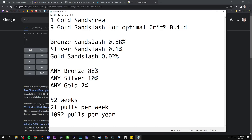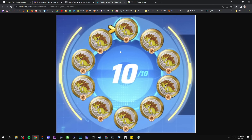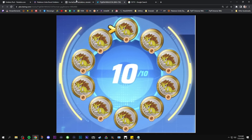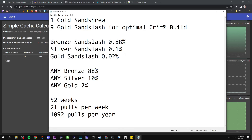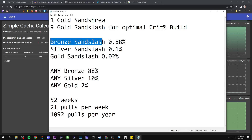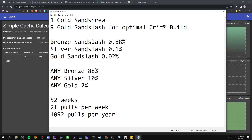Now the ideal build is actually not 10 gold Sandslash — it's 9 Sandslash plus a gold Sandshrew, which allows you to get a 1% attack bonus through matching your emblems. You match the orange with the orange and get plus 1% attack with 1 Sandshrew and 9 Sandslash. Pokemon Unite does have a system that allows you to combine emblems, so for example, if you get three bronze Sandslash, you can combine them into a silver Sandslash by paying coins. And once you get three silver Sandslash, you can combine those into one gold Sandslash.